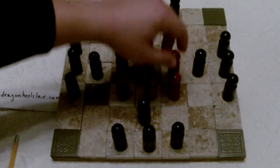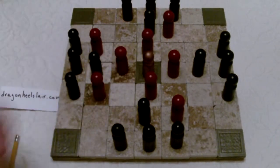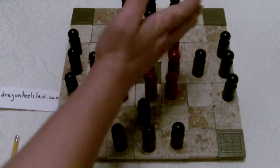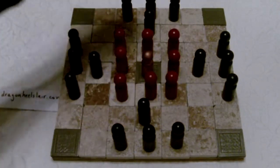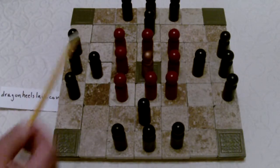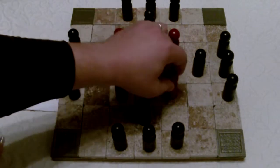What strategies could you use? You could try pawn chains — where you close off certain areas and keep defenders away from the fight. Another strategy is making sure the king gets off the throne early before the attackers can secure the perimeter. You don't want to be 10 moves into the game with the king still on the throne. As for the king's side, you don't really need his pieces near him in this version.